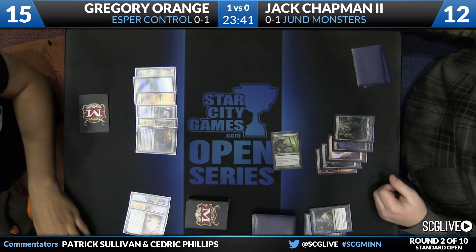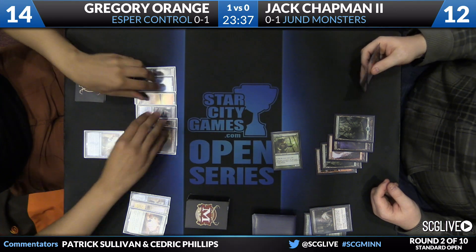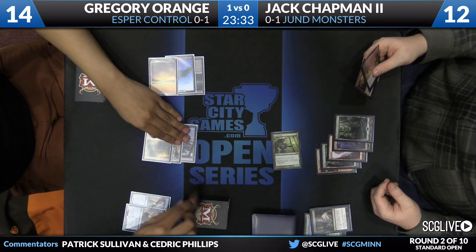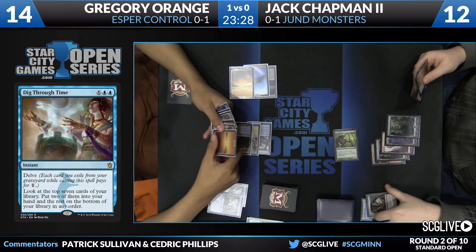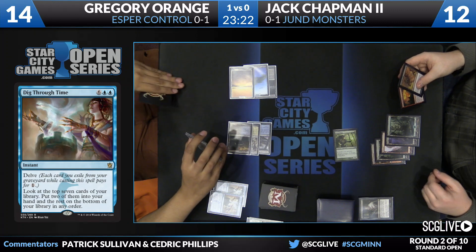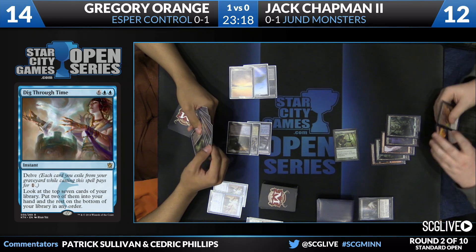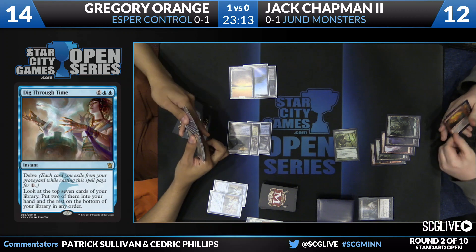Chapman just going to draw and play a land, attack for one. Orange is going to go down to 14. He's going to tap out to try to maintain as much of his graveyard as possible because he has so much delve in his deck. It's Murderous Cut in his hand — I'm sure he'd like that to be a little bit cheaper. The nice thing about Dig Through Time is it allows you to play some one-offs or at least shave the numbers on some cards. That's why he's able to play a card like one Murderous Cut.